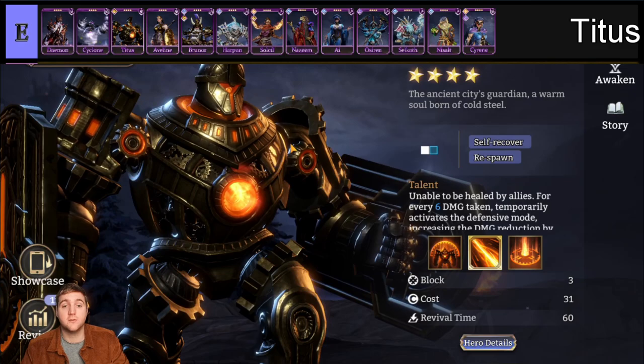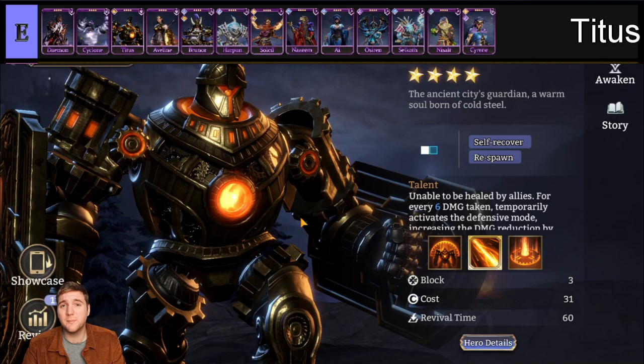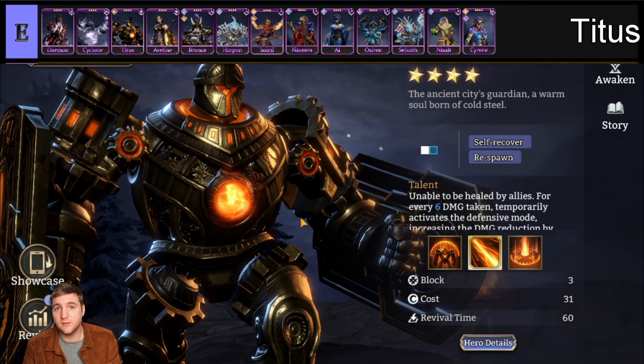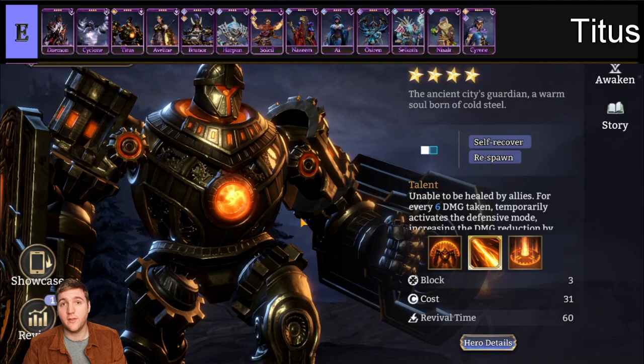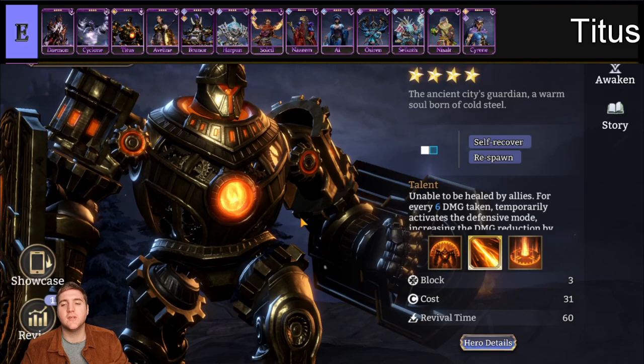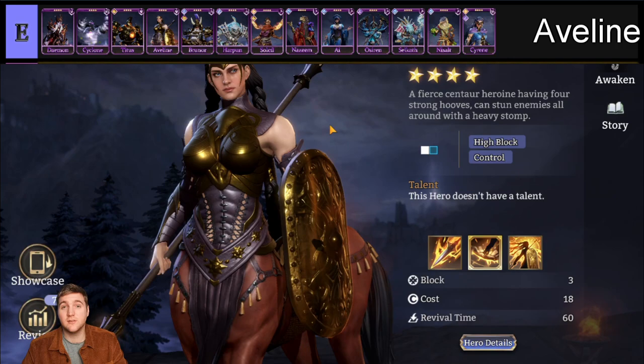Next we have Titus, a defender for the Infernal faction. He does have awakenings. The reason he is in E tier is because defenders are generally not as good in this game — you typically only need to build one defender through most content, and by end game only two. I've never heard of content where you need three or more defenders. Titus just doesn't really cut it; he gets some temporary defense buffs but the main problem is he cannot be healed by allies, so he needs to stand on his own for a very long time.